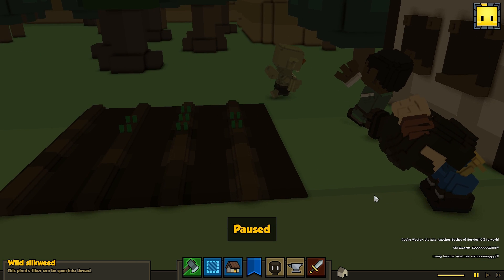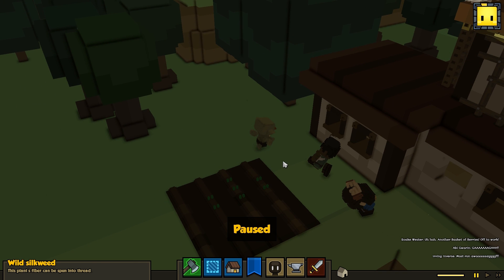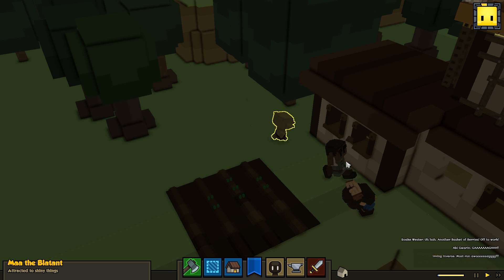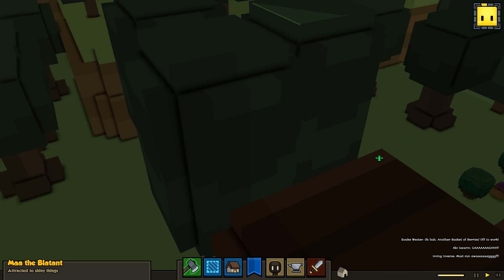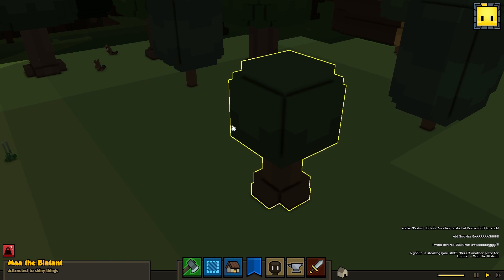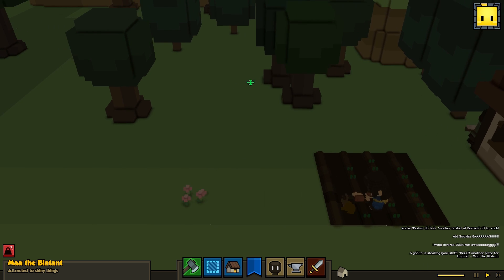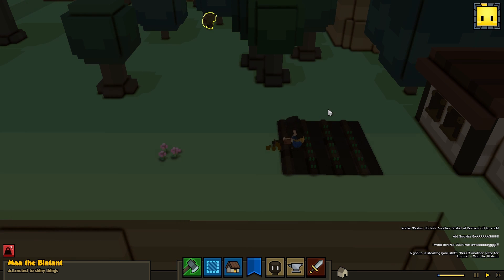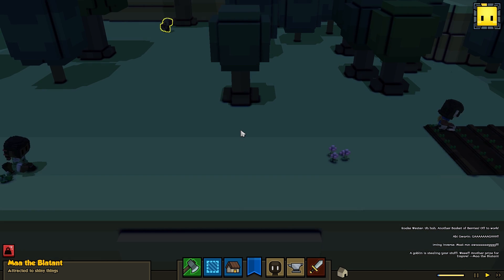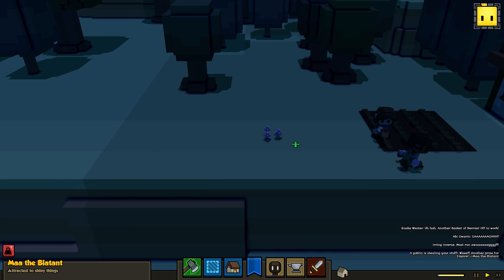I feel like we just need to commemorate this moment — this happens all the time. It's like when you zoom in on a dude falling over a banana: at a high level it's comedy. 'Ma the Blatant is attracted to shiny things.' Our dude is taking our stuff. We have two options: we can let him take our stuff, in which case nothing bad will happen except we'll slowly lose stuff, or we could do something about Ma the Blatant.